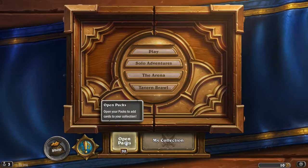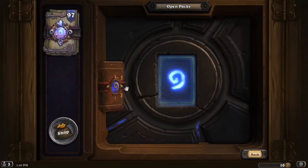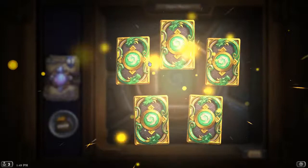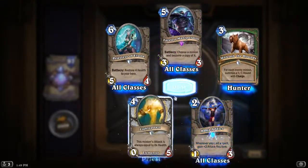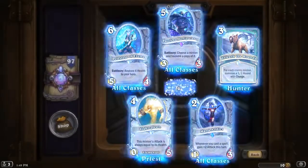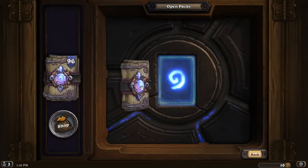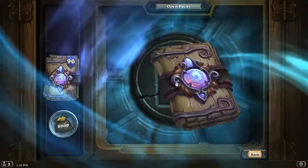I've got about 98 packs we're going to open here. Let's see what kind of legendaries we get. One of these is from a Tavern Brawl this week, and we'll open that one first. We got an epic — Faceless Manipulator. That's another little bit of dust. Speaking of which, I did get about 2,500 dust from the cards being moved to the Hall of Fame, so that'll certainly help with crafting stuff.